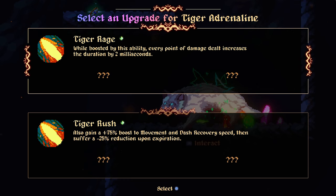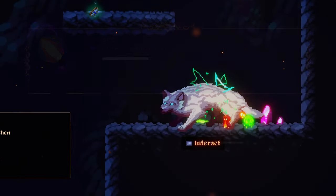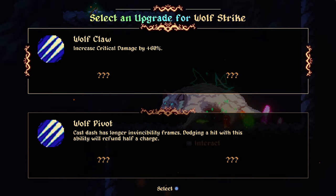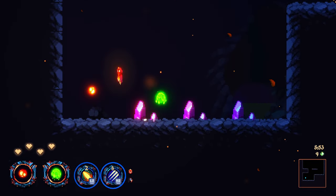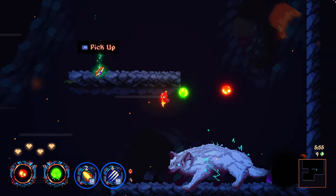Tiger rage — while boosted by this ability, every point of damage dealt increases the duration by two milliseconds. Two milliseconds — but it's every point of damage, so if I do 100 damage I get one second. We do that. And then great damage — last time I went with invincibility and honestly I'm not even sure it helped me in any way.